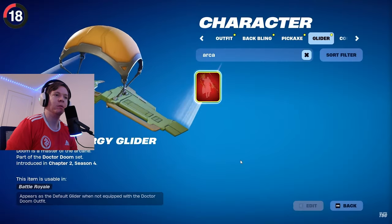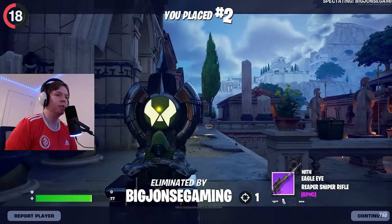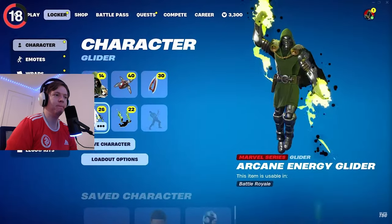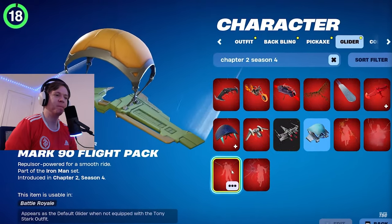Something nobody was expecting in this update was a fix to the Dr. Doom set. After the skin released, players realized he was locked out of using his own glider from 2020 — a pretty silly restriction. It got even worse when his exclusive emote didn't work with the Doom skin either. Thankfully Epic heard the feedback and both were updated to work with him. Now we just need Iron Man to work with the new Mark 45.